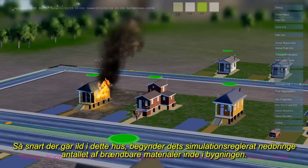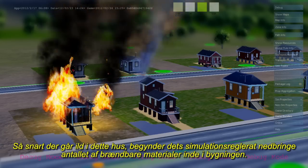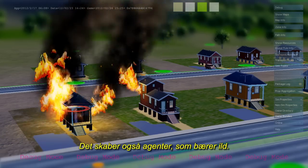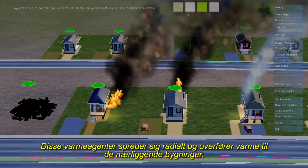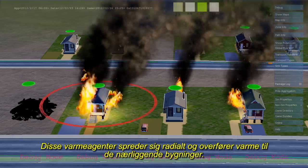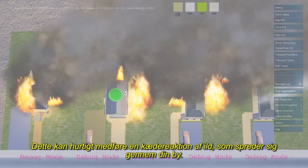Once this house catches fire, its simulation rules tick down the amount of flammable materials inside the building. It's also creating agents carrying heat. These heat agents spread out radially and transmit heat to adjacent buildings. This can quickly cause a chain reaction of fire to spread through your city.